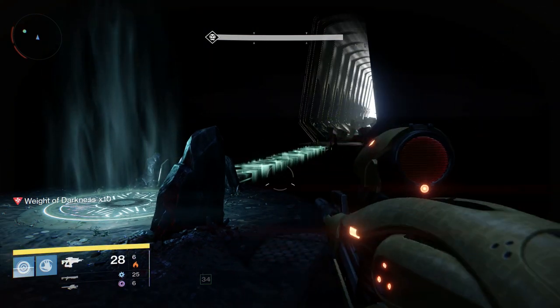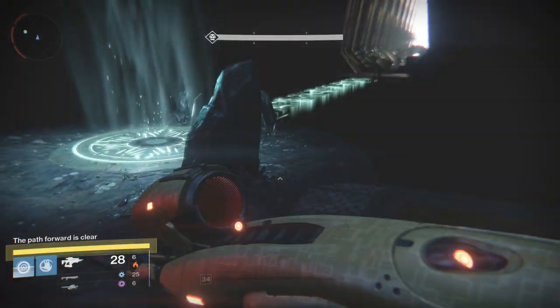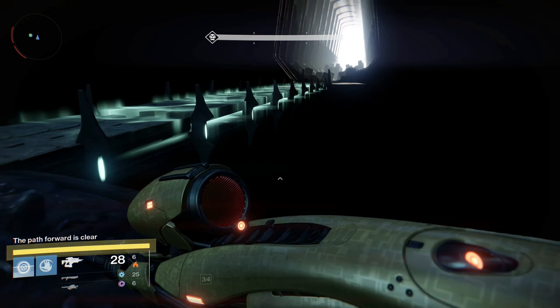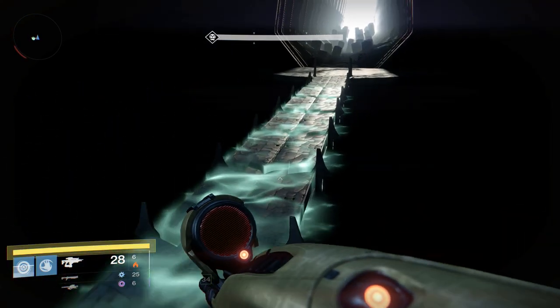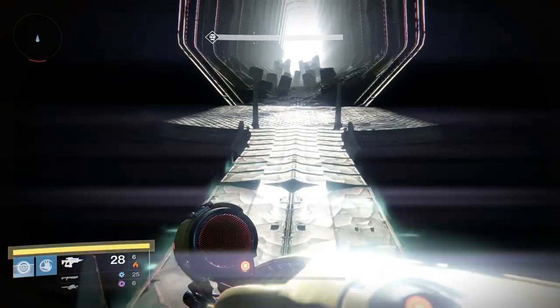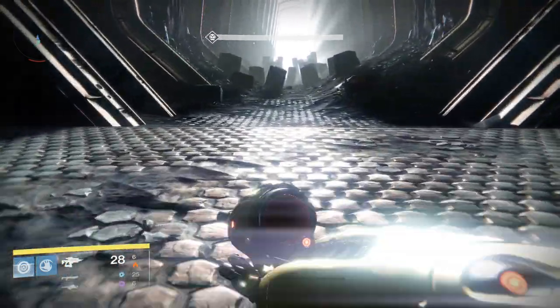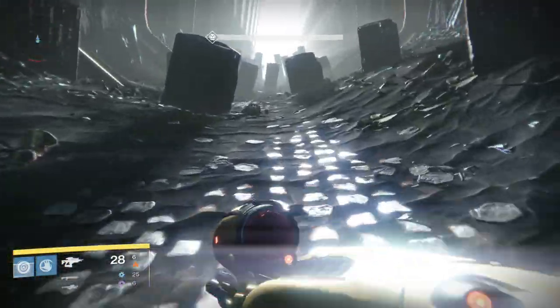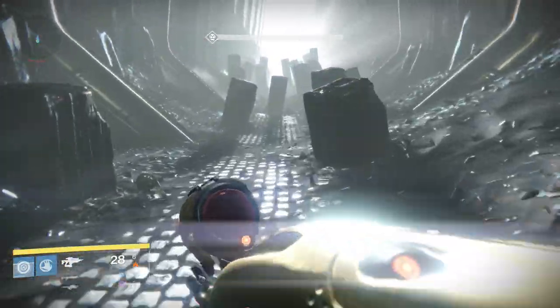Once the bridge is formed at the end of the maze, you're going to want to cross it and go down the lane, paying attention to the pillars on the left. The ghost is on top of the pillar that is farthest back on the left, and you're not going to be able to see it right away. You'll have to get really far up in order to see the angle where you can spot it, and this gameplay will show you that angle after I get the ghost.